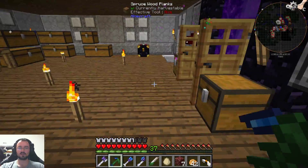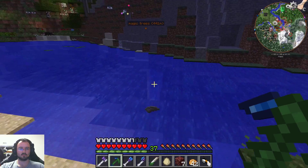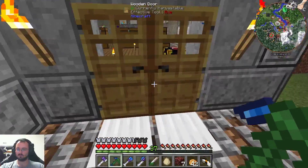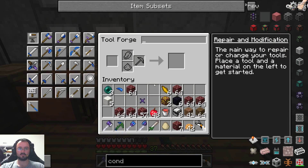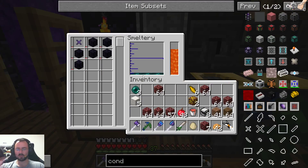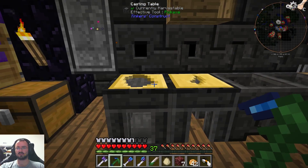I farmed the Ender Pearls beforehand so we do not have to look for all the Endermen and whatever, because it can take forever — and it literally took a long, long time. Right now our sight head should be ready. Do not make the same mistake as before. Take the Aluminum Brass — okay, it's working. So that's the first thing.